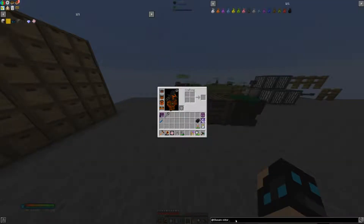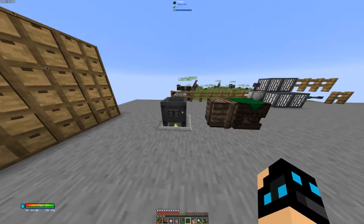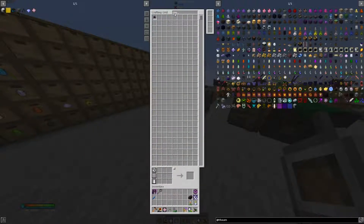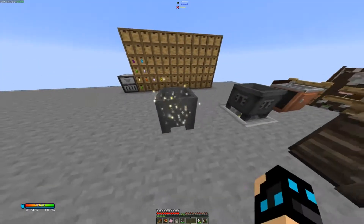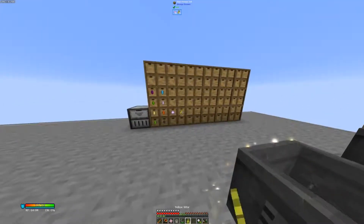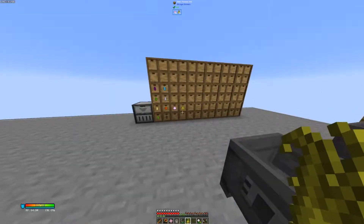We need to make another crucible, which is a cauldron. Right click Salts of Mundus on it. There we go. Just grab another piece of netherrack.